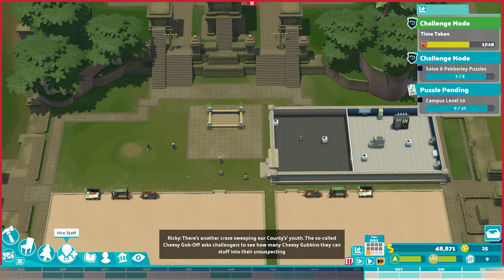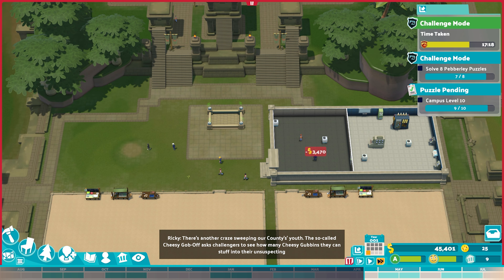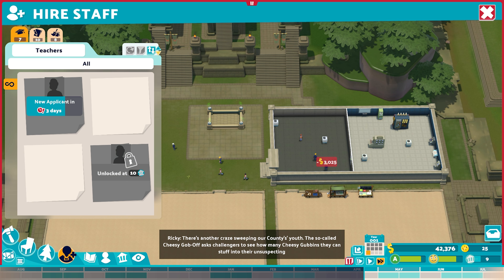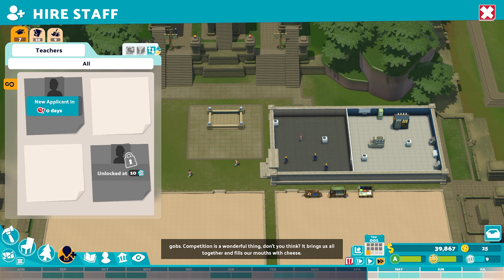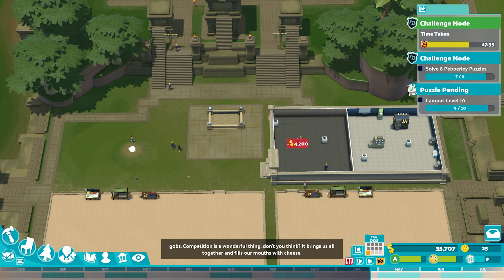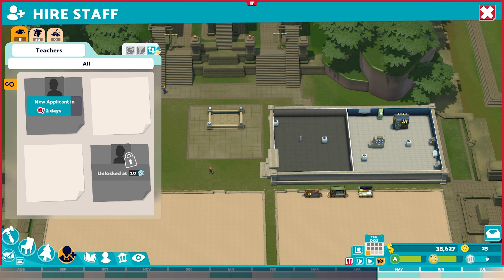We're at level nine but we've run out of people to hire. One more day and we'll get another one. We'll bring them in. We are halfway to level ten, but the wages right now could absolutely decimate us. Just going to stop there — who else can I hire? We can also put in another challenge mode dormitory here.